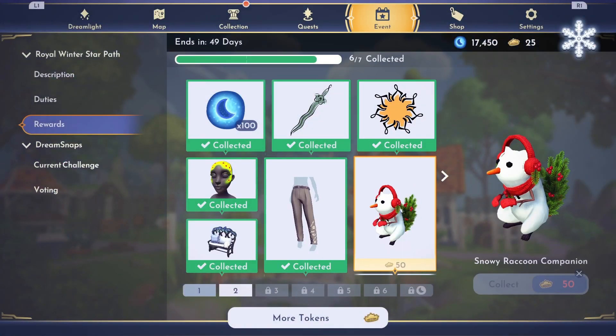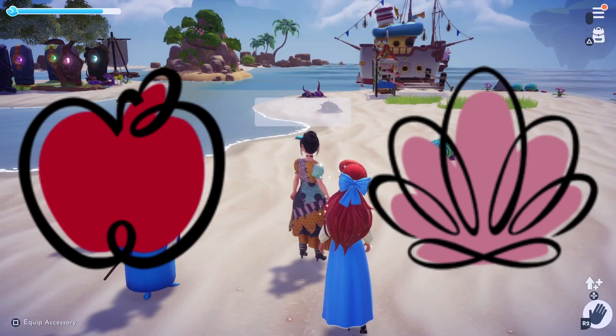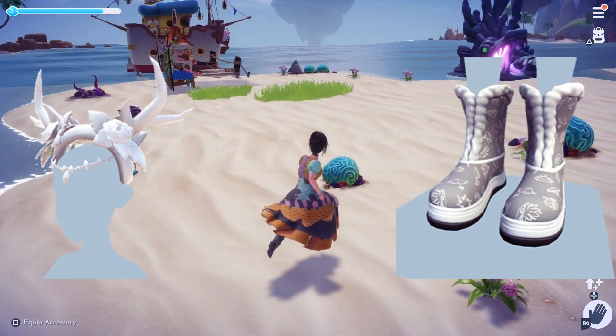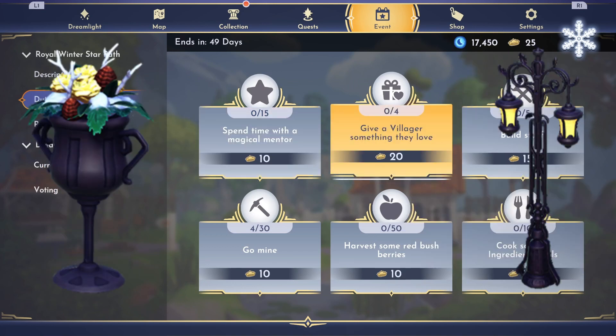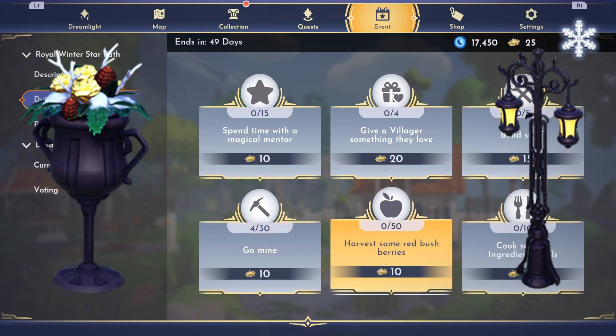Let's have a look at page 3. First we have our 250 Moonstones for 25 Tokens. Next up we have our 2 Motifs for 10 Tokens each. We have 2 more clothing items on this page: the Winter Gala Ice Antlers for 15 Tokens, and the Gray Winter Gala Boots for 30 Tokens — these boots are so cute, I would love ones like these in real life. Next up we have 2 Furniture Items: the Winter Iron Lamp for 30 Tokens, and the Decorative Winter Vase for 35 Tokens. I'll definitely get some use out of the lamp, but I'm not too sure about the vase.